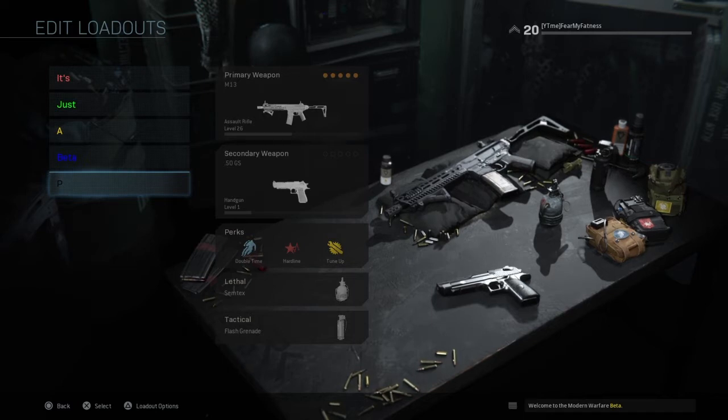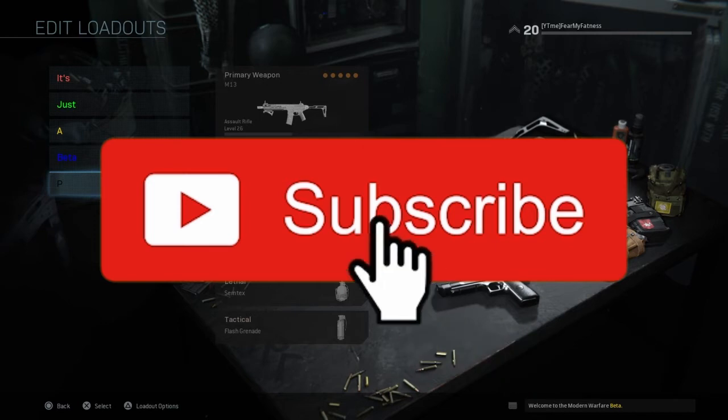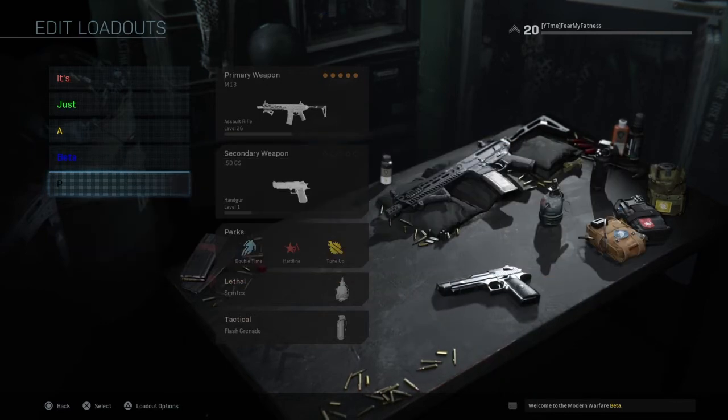This works for Xbox One and PS4. Hope you guys enjoy — don't forget to subscribe to the channel, turn on notifications, and like the video if you enjoy the color classes tutorial. Comment below some other Modern Warfare videos you want me to do. That's the end of the video, hope you guys enjoyed — peace.